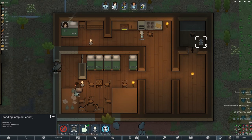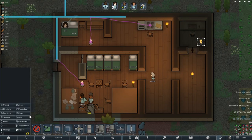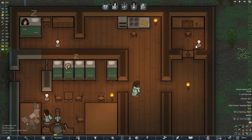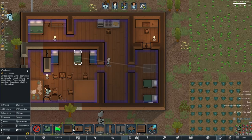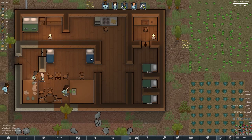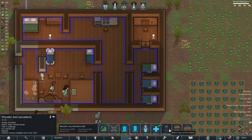Now that we have a lot of free space, I decided that it is necessary to move the table for separating animal carcasses to a completely different room, which will be separated by a door. I also moved the beds of my younger colonists to the past resource warehouse and built walls between each bed to create at least some privacy and their own space for each colonist.